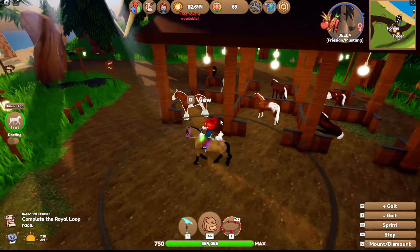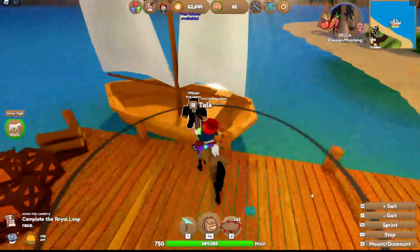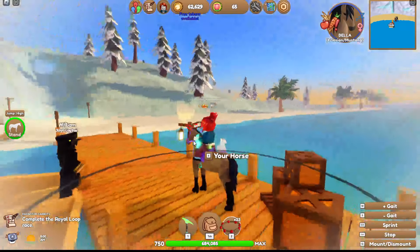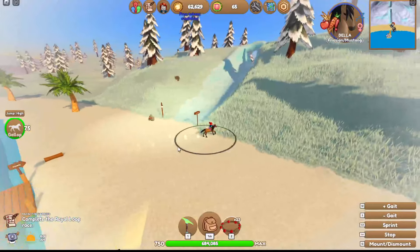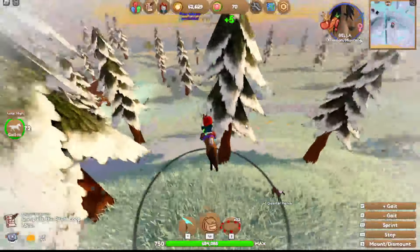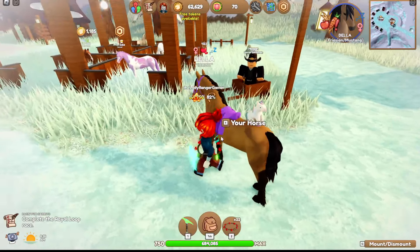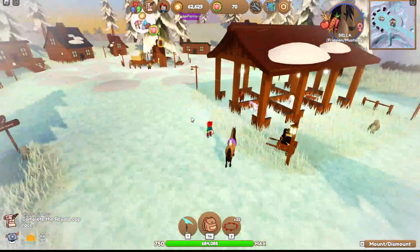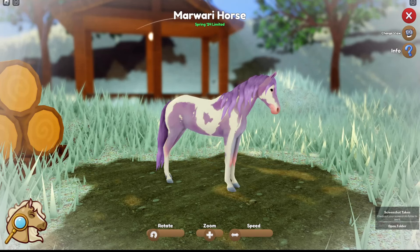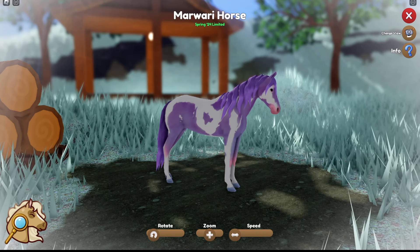Wow, that refreshed quick - look, there's a Clydesdale chilling out! Let's check the tab - blizzard, mainland and luna. Let's go to blizzard. Oh - there's an event horse! I've completed the ranch of River Shine and need to record it for you guys. I ended up completely blitzing the expert races. And there it is - the pastel dreams Mawari! This will be the first ever Mawari event horse!